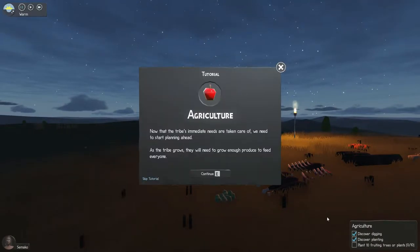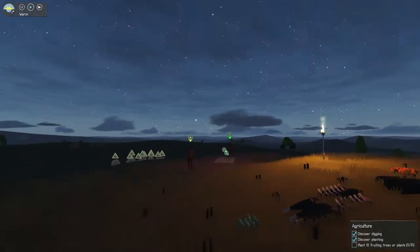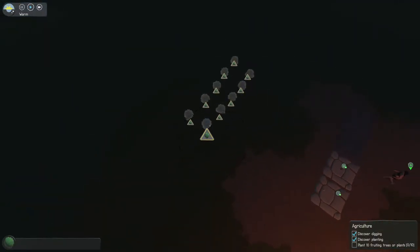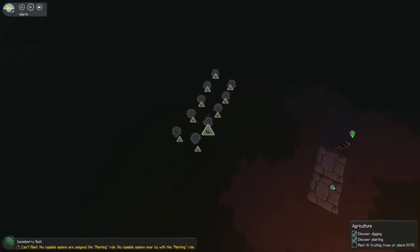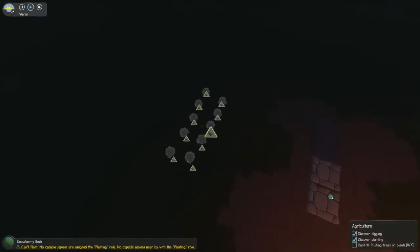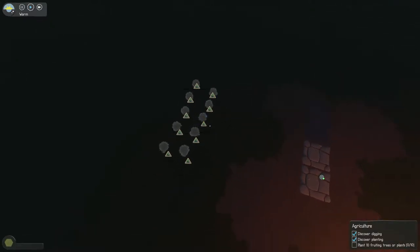We're back for part two of the Sapiens tutorial. Looks like we got something new - agriculture tribes. Immediate needs are taken care of, we need to start planning ahead. As a tribe grows, they will need to grow enough produce to feed everyone.